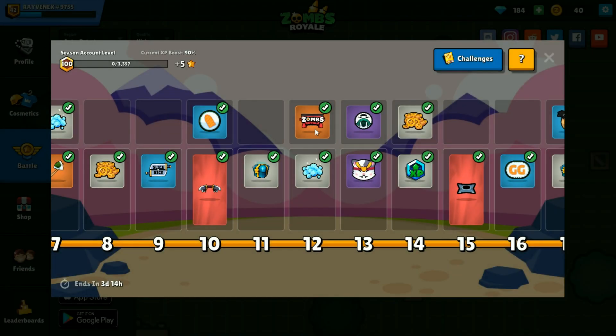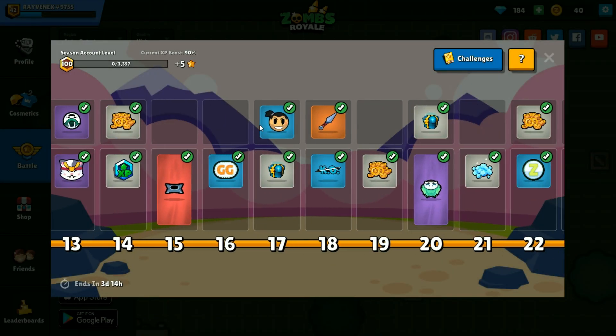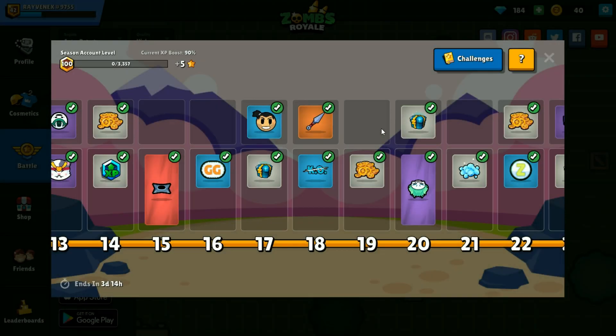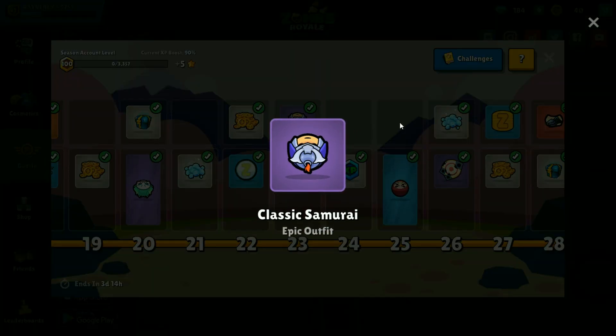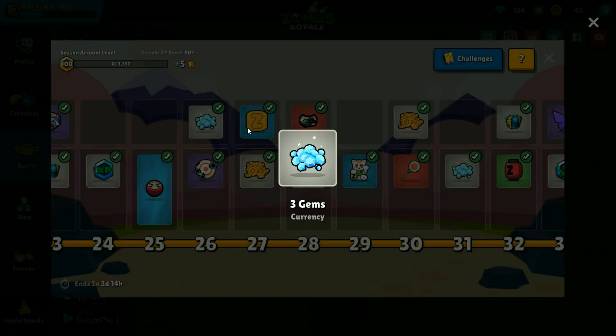This one here — I don't really understand why there's even sprays, I've never used a spray. Got an outfit right here that's a pretty good one. Coins. Another emote. And this one here is really nice — I love that weapon. Another chest, more coins, and another outfit. Pretty common one, you see this quite a bit in the game. More gems there.